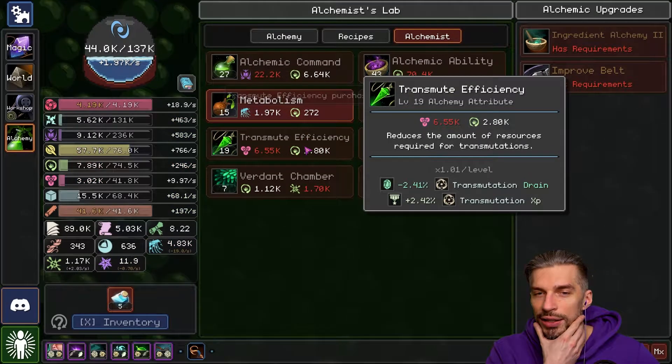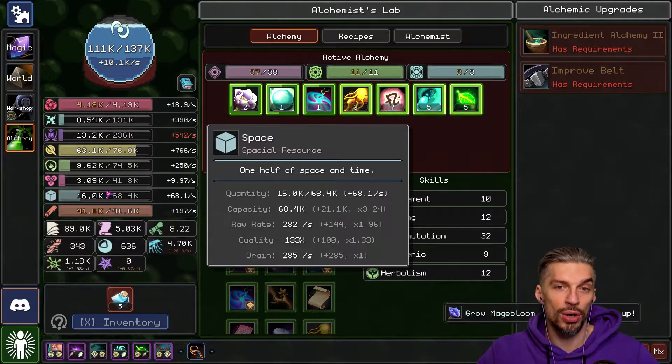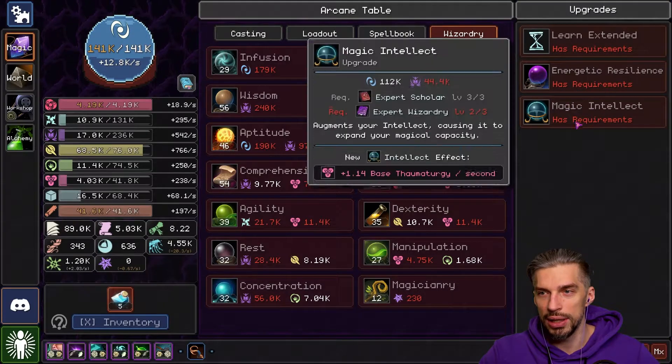I also want to invest a lot into Transmute Efficiency, since we are doing a lot of transmutations and that's draining a lot of space. We want to lower that amount, and we will need a lot of Thaumaturgy for that, and in order to get it, we will need that stuff.